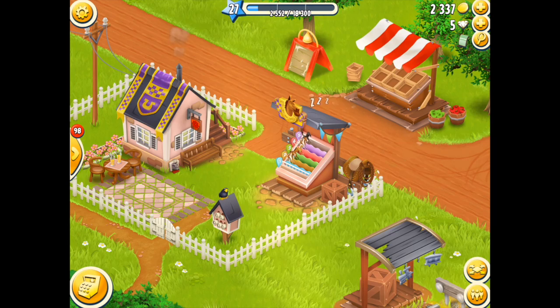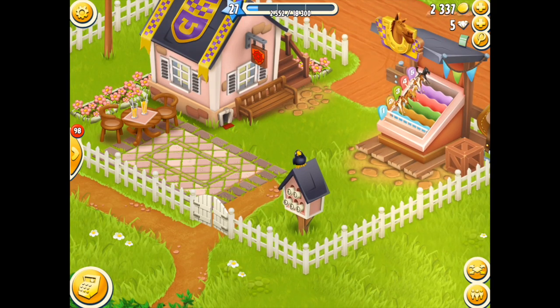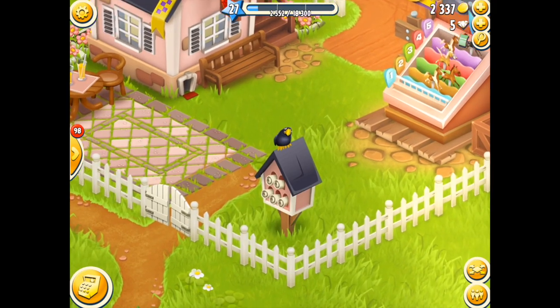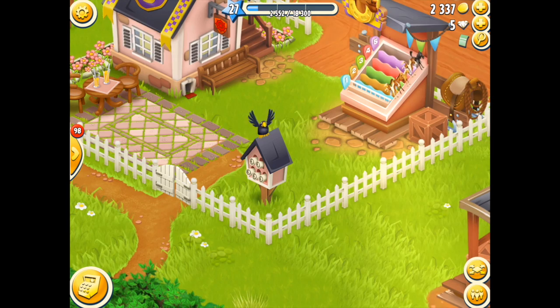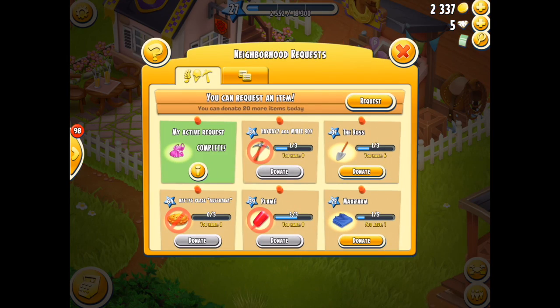If you look down in your neighborhood you will notice that there are some new changes. One relates to the table and the patio, the other one is that beautiful gate with the pathway and this wonderful birdhouse. The birdhouse is what we're going to be focusing on, because you can actually request items from other players within your hood and they can donate to you. I love that addition to the game.